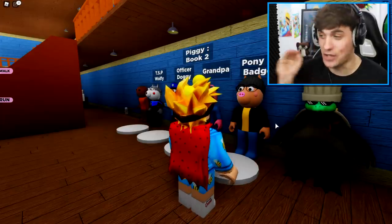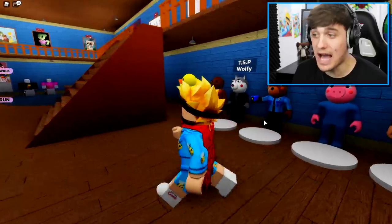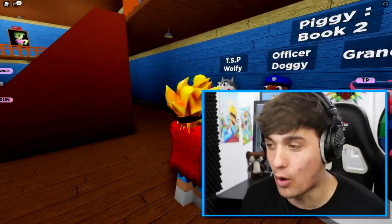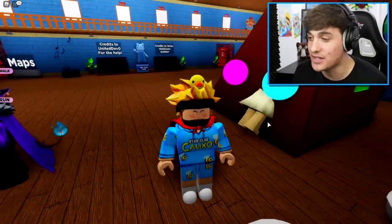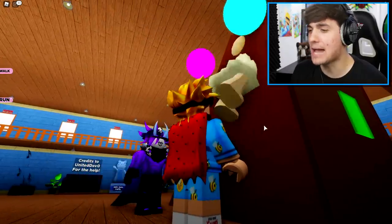That's right, we've got the Pony Snow skin. We've got a Grandpa Prisoner skin. We have an Officer Doggy skin, which we may have seen before. And we also have a T.S.P. Wolfie. We also have a guy that's stuck in the stairs over here. Is everything okay, buddy? Do you need help? Nope, I think he's absolutely fine.